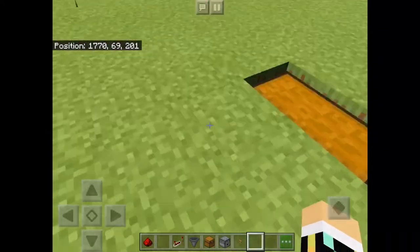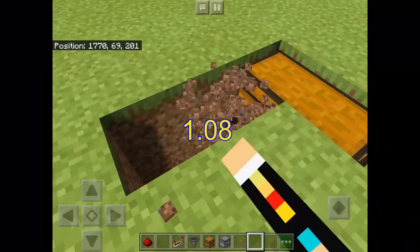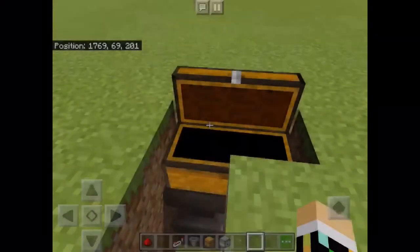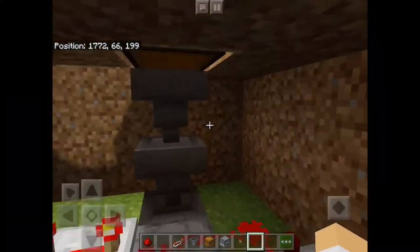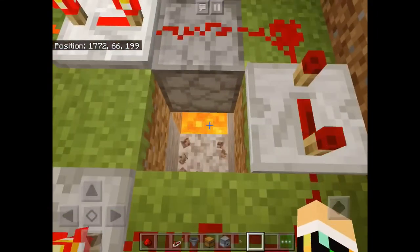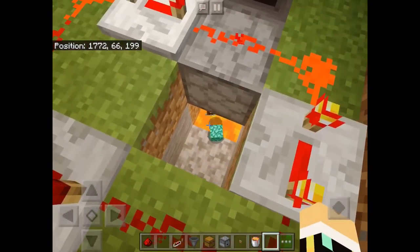I'm going to explain how this works — if you don't want to hear this, skip to the time on the screen and we'll get on to how to make it. It's super simple: you just put whatever you want to throw out into the chest and it travels through hoppers down to the dropper. There's a redstone circuit at the bottom which rotates, and underneath the dropper is lava. The stuff gets chucked into the lava every couple seconds.